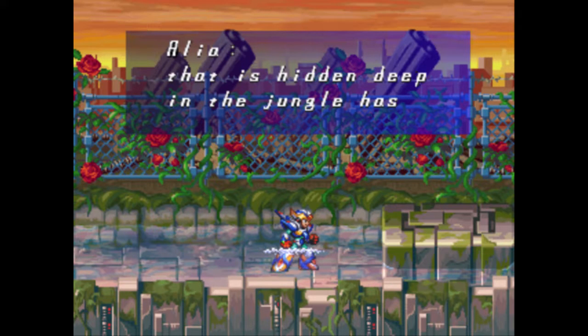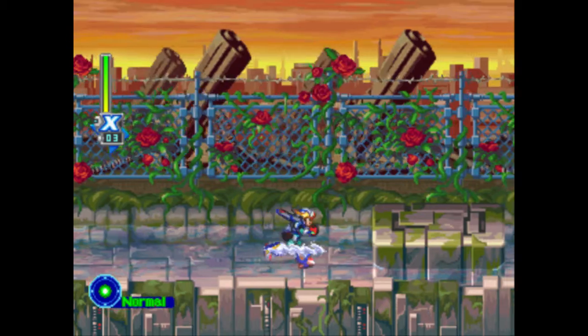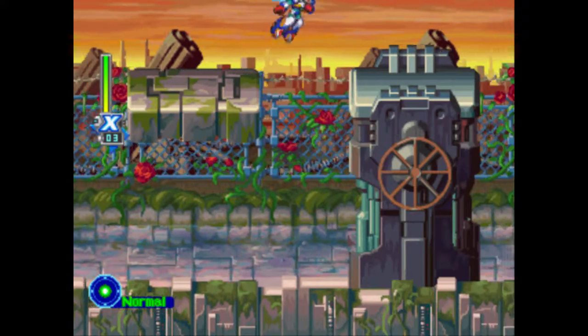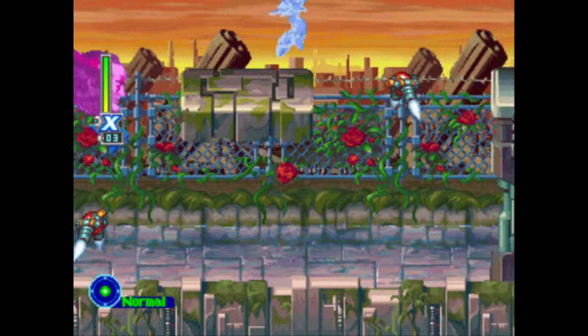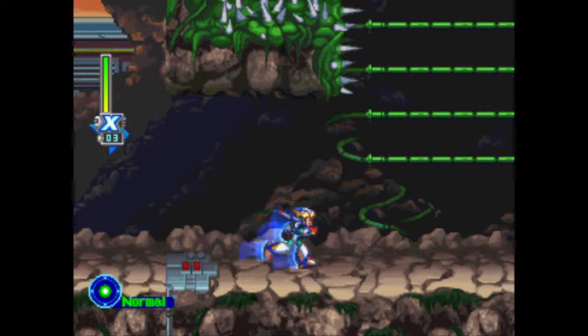The secret Red Blood Forces facility hidden deep in the jungle has become infested with Mavericks. I bet if you go a little deeper into the jungle, you'll find the orbiter engine. Seriously though, Axel the Red is named after Axl Rose, the lead singer of Guns N' Roses. And if you look carefully in the background of this stage, there's actually a lot of guns.